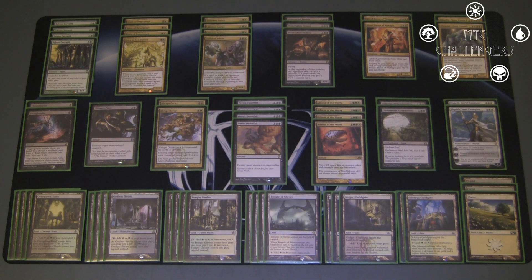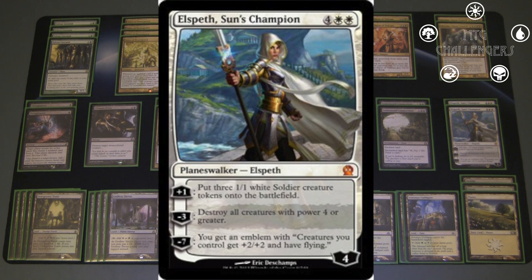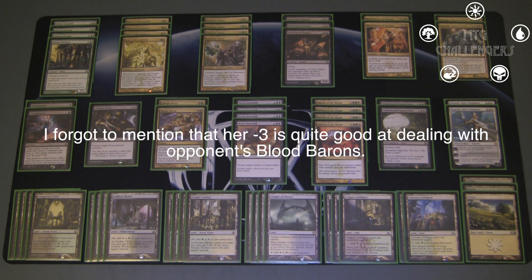The final spell I have is a Planeswalker — Elspeth, Sun's Champion, running two copies. She's just absolutely tremendous, especially in the slower meta. When I first saw her in the Theros spoiler I basically dismissed her out of hand mainly because of the mana cost — a 6 mana Planeswalker being highly played, no way. But she totally proved me wrong. Standard has slowed down a good deal, and she's been impacting the format tremendously. Mainly what we're going to be using her for is her plus one, which puts out three 1/1 tokens to stabilize, pump out blockers, and pump up Voice of Resurgence tokens — I particularly love that interaction. And provided your opponent doesn't rip a Hero's Downfall, you can pump out tokens and then ultimate her to give them +2/+2 and flying and fly over for the win. She's another big win condition of the deck.